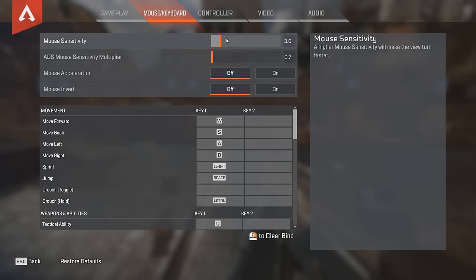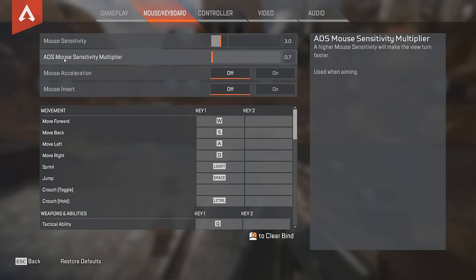Most pros are in the range of 400 to 800. Personally, my DPI is 600, even though my mouse does something like 18,000. The higher the DPI you have in your software — whether it's Razer, Logitech, or Corsair — the lower your in-game sensitivity has to be. If your DPI is crazy high, you might not be able to lower your in-game sensitivity enough to be accurate with flicks, tracking, and precision. So I run 600 DPI, 3.0 in-game. Some play with a one-to-one ratio for hipfire and ADS, but I do not — I like a reduction when I ADS. I'm at 0.7.